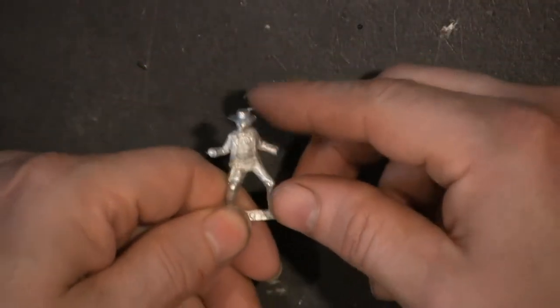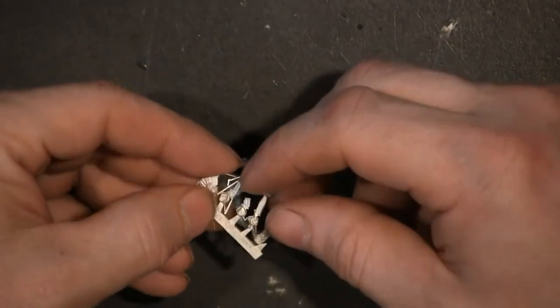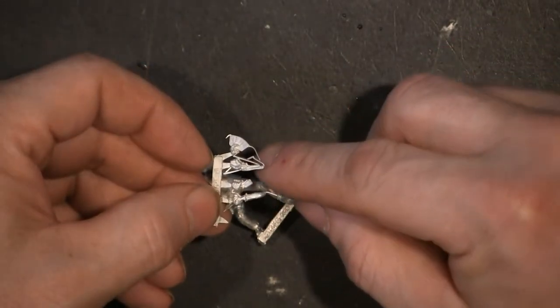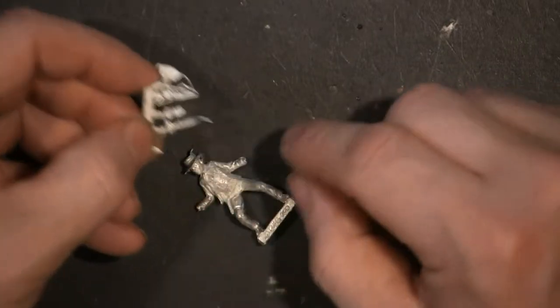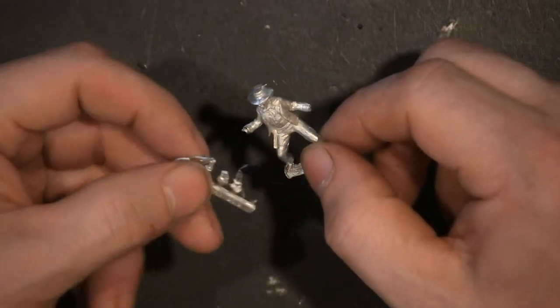He's pretty much a one-piece model — you've got glue on his hands, which again you can probably magnetize if you want to switch pieces in and out. I'm probably going to go with the six shooter and the cards, and maybe work on the Derringer sticking out from underneath one of his arms a little bit, like a hidden pistol.